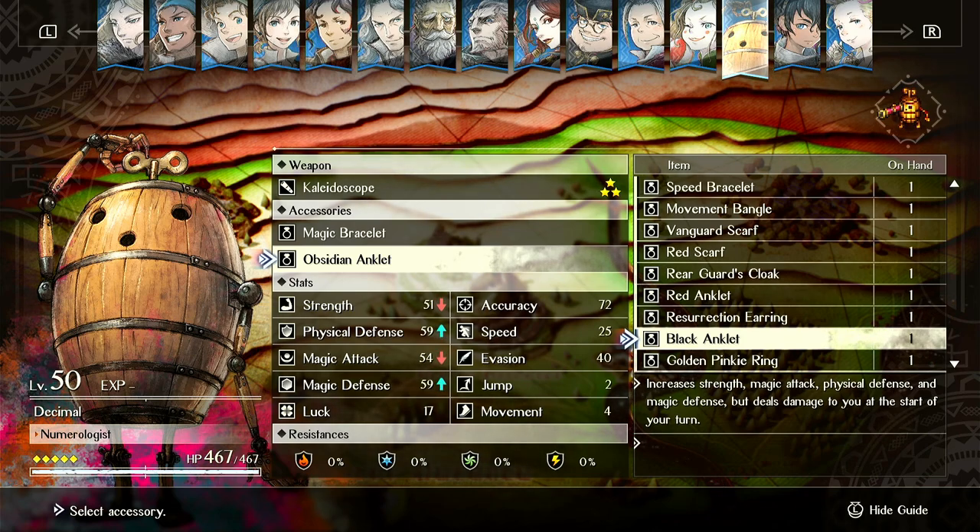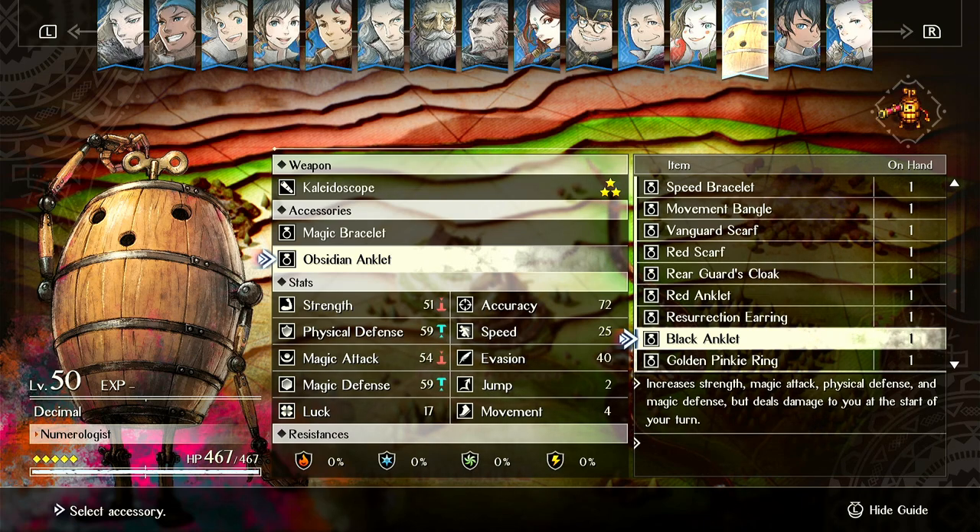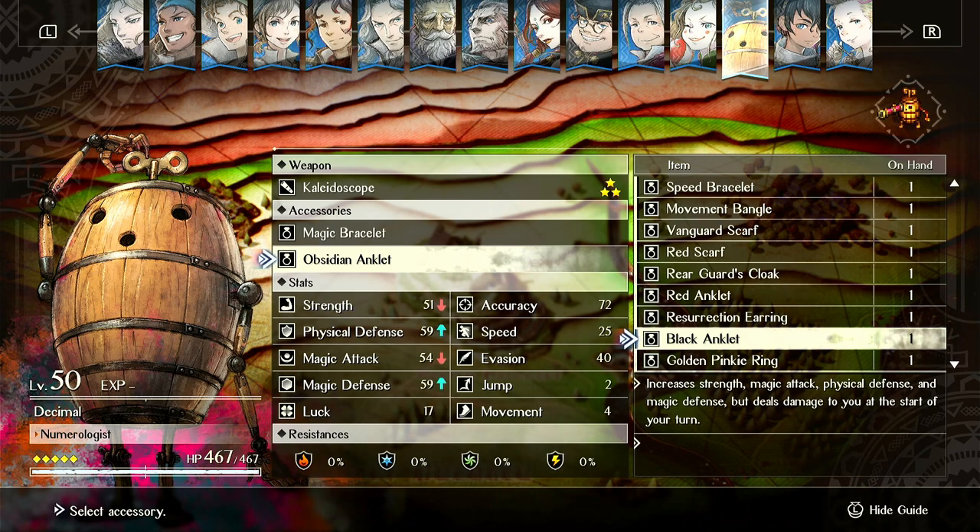You could easily make it so that Obsidian Anklet gives you plus 10. Actually, another thing you could do with both of these is just reduce your max health. So Obsidian Anklet could be plus 10 strength, plus 10 magic attack, minus 50 health — that would balance it.